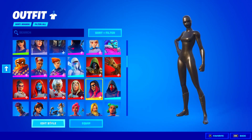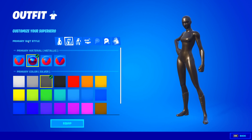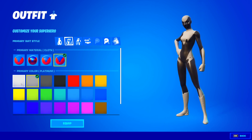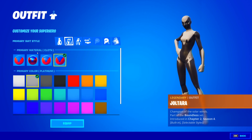Now for the white superhero style, it's honestly just as simple. So for the white superhero style, go to the primary suit style. Go ahead and click cloth — you can see cloth right here. Once you've clicked on cloth, you're going to want to pick platinum, because if you go on white it conflicts on the other setting. So platinum works best with cloth as the primary material.